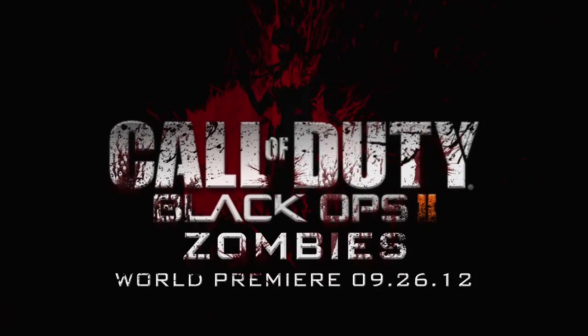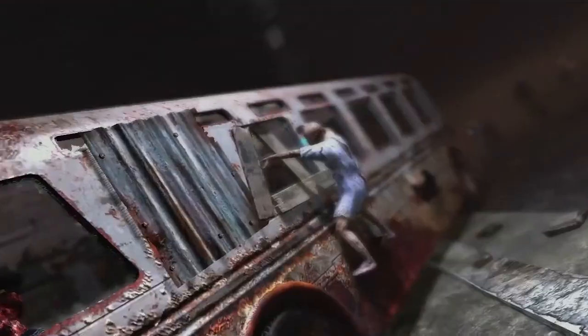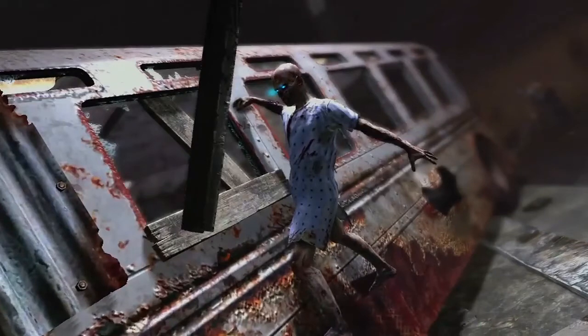As you can see, zombies are chasing the bus. And right here — there is a zombie with blue eyes, which is different from the normal red or orange eyes. This is probably suggesting that Richtofen is now controlling the zombies.